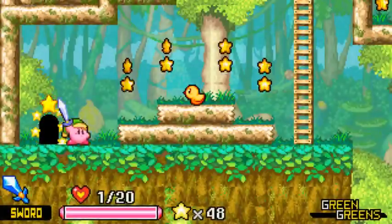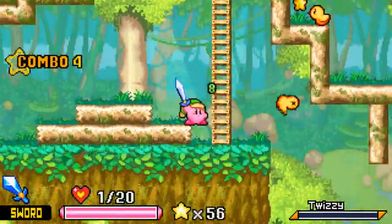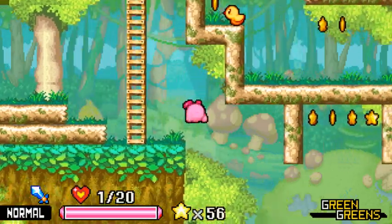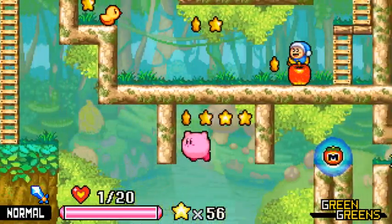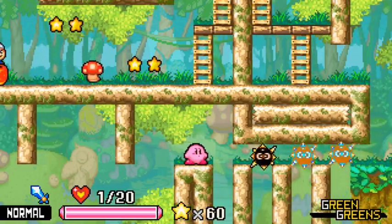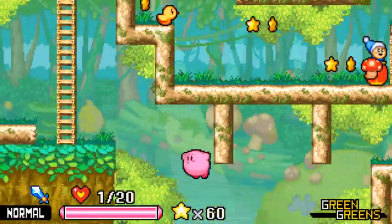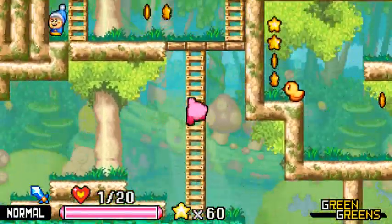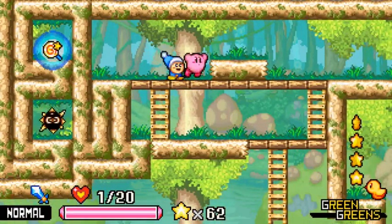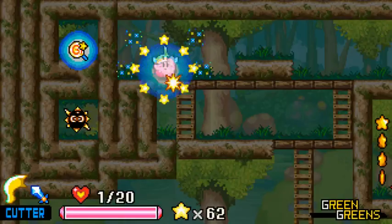I'm having a good time. There's also a swap mechanic, and there's cool stuff down here. Looks like I'd want either something with iframes or an invincibility candy to get past those. Let's play it the straightforward way — if I inhale these Poppy Bros. Jr., what do they give me? Cutter. Alright.